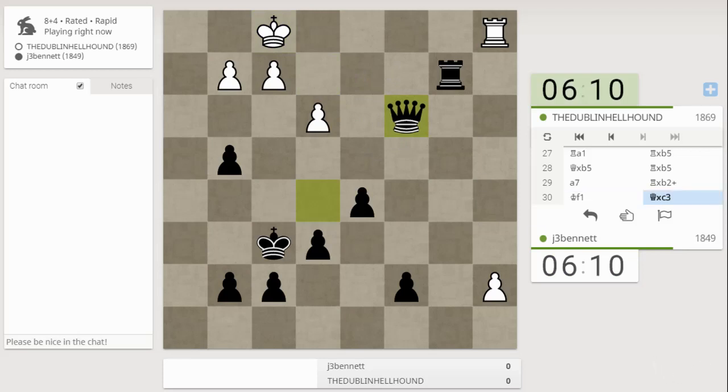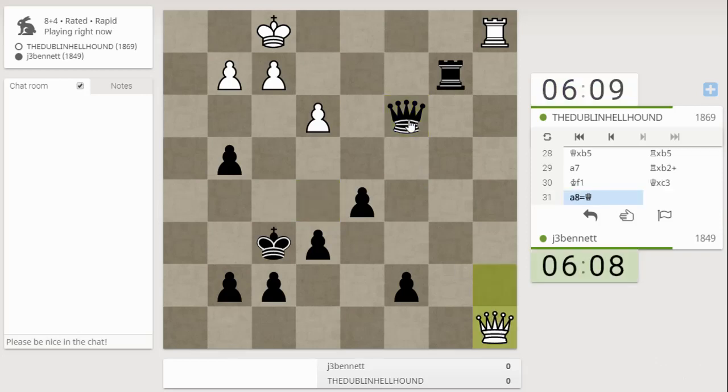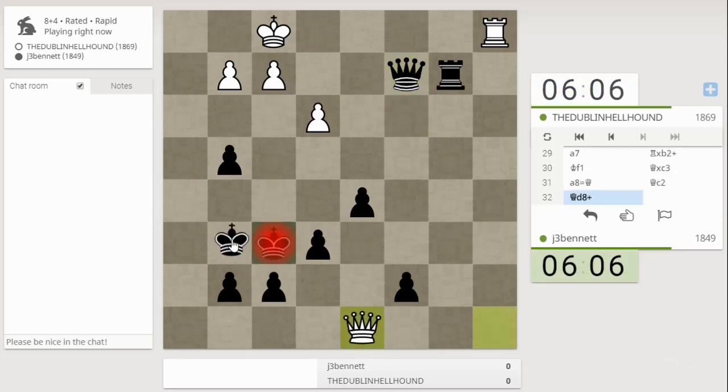Tricky, tricky. He doesn't get a check anyway — he's going to be on a light square. I don't see how he defends this. He did get a check, but that's mate there and he can't defend it. So the Dublin hellhound has been sent back.